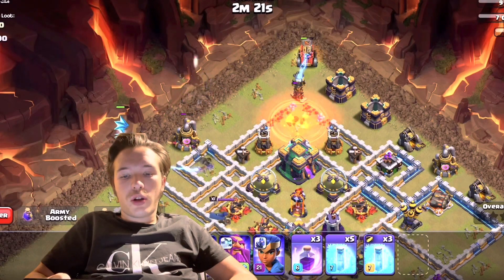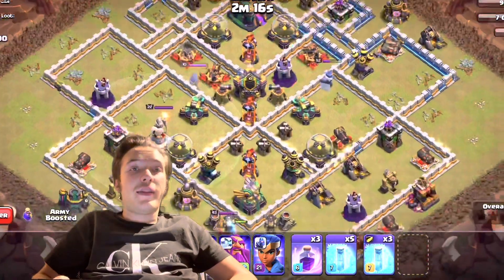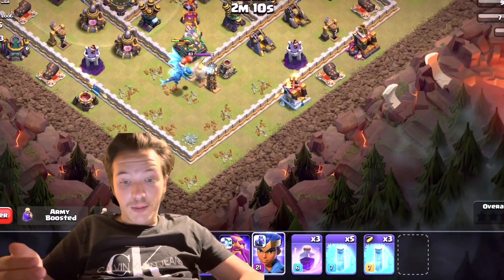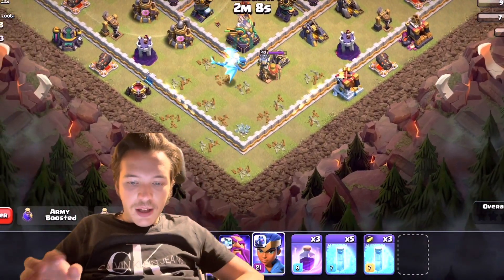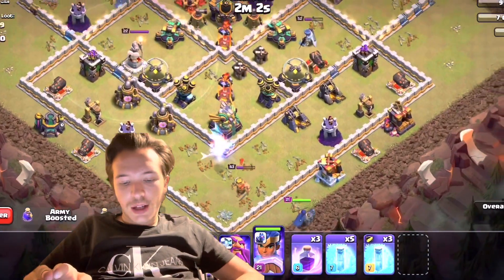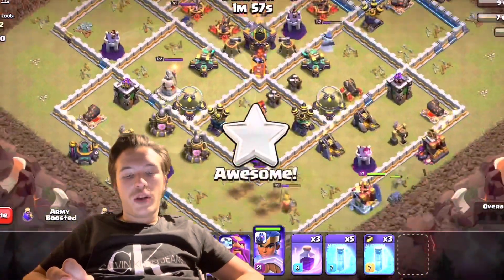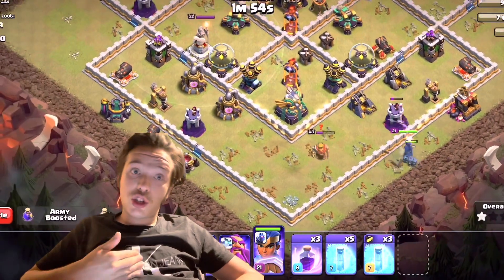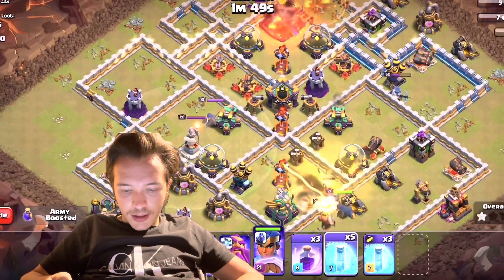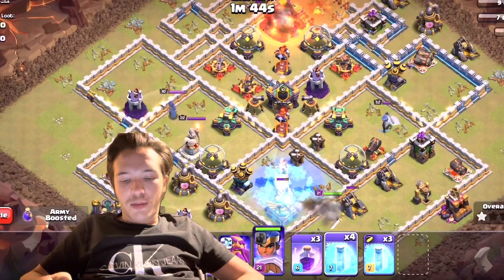Now we just use another e-dragon here so that he claims something there, and then we'll use the Royal Champion. I hope the scatter can get down with the Town Hall so we don't have to care about that. Yes, perfect — now my Royal Champion will just go for the Eagle Artillery, which will help us quite a lot. Perfect, just kill the Barbarian King — this is sick!